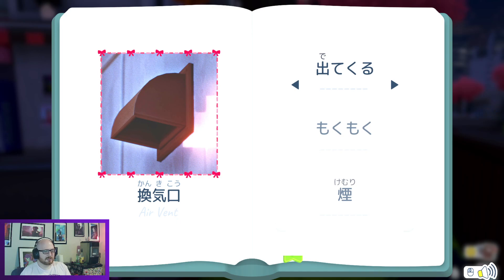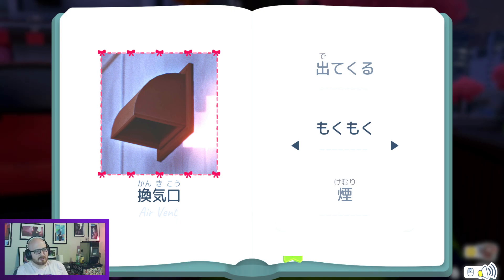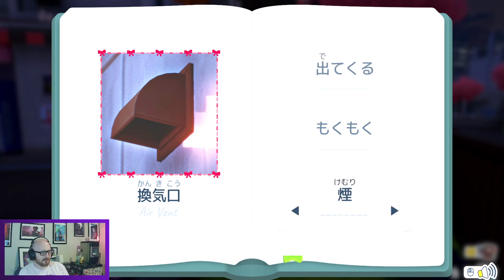Kankiko — the ghost mouth, the spirit mouth — it's an air exhaust. We had this the other day, and these are actually recent additions to the Anki deck. We have smoky, smoke, and to come out — detekuru. Detekuru. Mokumoku — smoky. And then smoke itself — kemuri. All right, good.